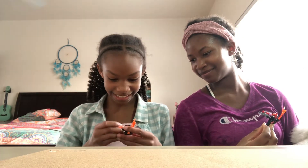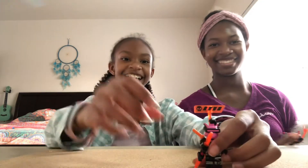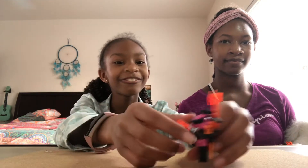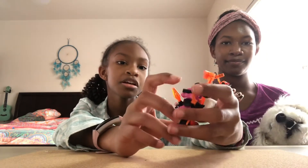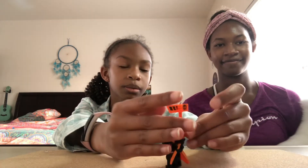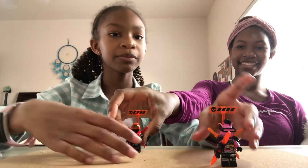I'll be going over the characters in this set. The first one is Richie. What I like about Richie is his outfit. He's a Whack Rat. He has two swords on the back, and these are his legs. That's Richie!